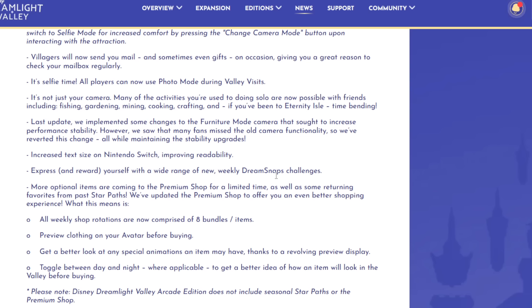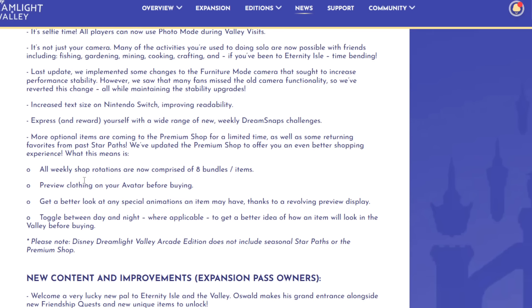Many optional items are coming to the premium shop for a limited time, as well as returning favorites from past star paths. They updated the premium shop for a better shopping experience — all weekly shop rotations are now comprised of eight bundles, so two pages every rotation. You can also preview clothing on your avatar before buying it. That's huge, because remember when we all bought those tiny micro wings and didn't know they were so small? Now you can actually preview what you're buying, which is something most games already have.